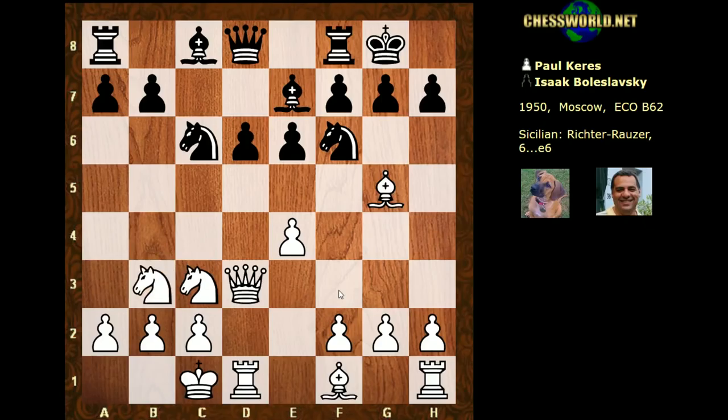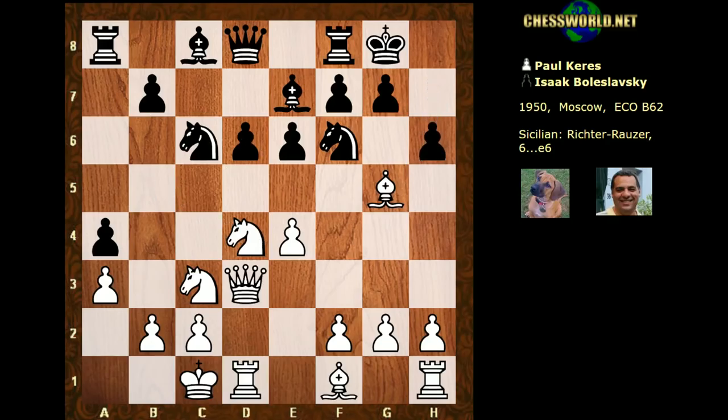Nb3 is played here — a very committal, aggressive move. a5 is Black's response. One concern: could this pawn actually become weak, a subject of attack in its own right at some point? For the moment, a4 seems very logical to try and undermine White's queenside. White puts the brakes on with a3, leaving a4 still there. Now Nd4 — that b5 square has been weakened a bit, and White might consider Ndb5, hitting d6.